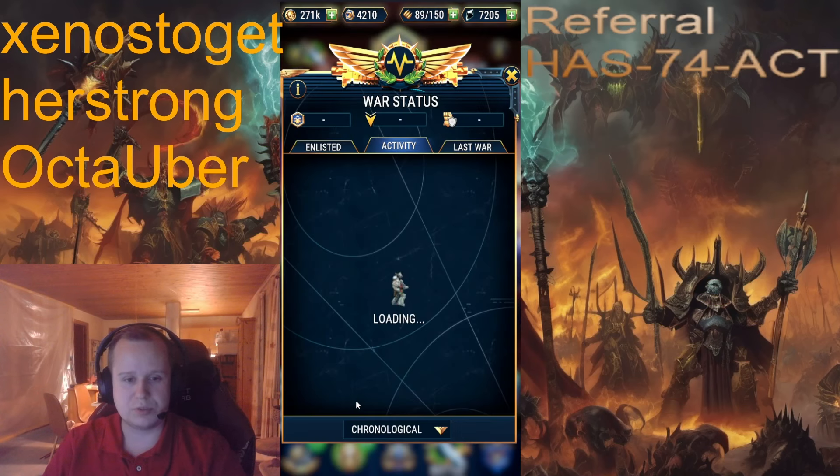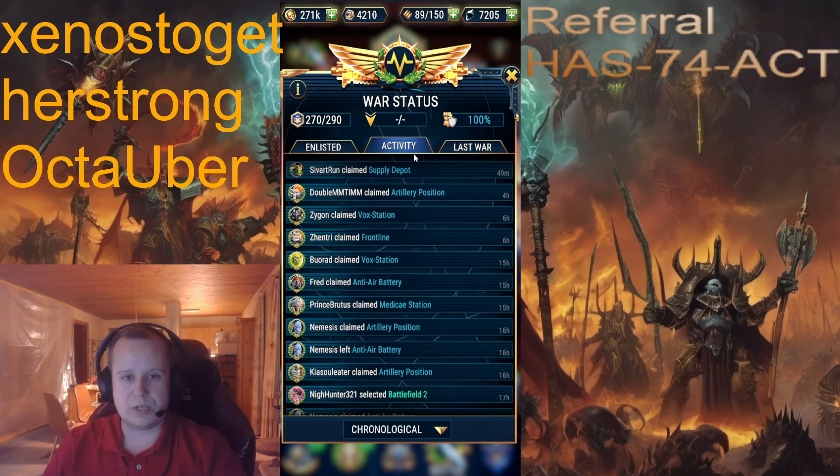There's also another new thing added down here: the activity tracker. You can check last war on top of the enlisted already, which is really awesome. You can check guild enemies as well. I think this is absolutely amazing — it just screams really efficient and clear communication. It's really good for guilds so you can see who does what and who claims locations.